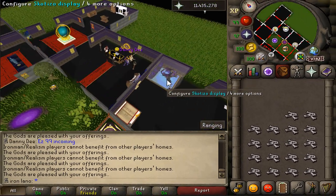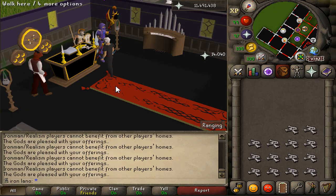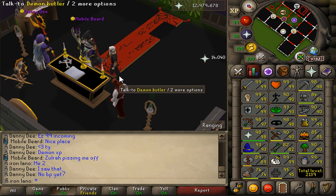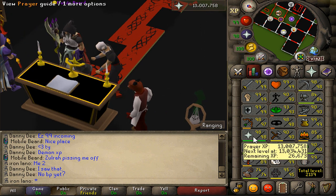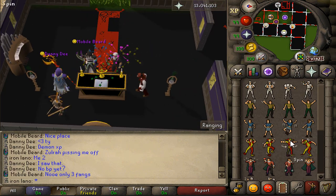Check out this insane house — boxing ring in the back, portals right here, rejuvenation pool — looks very very nice. We're gonna use the altar to get our prayer level up to 99 hopefully. No blowpipe yet whatsoever, but at least 99 prayer is out of the way — let's freaking go!